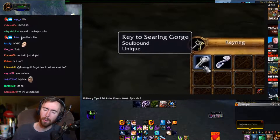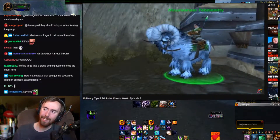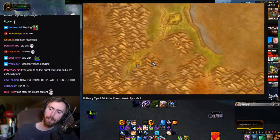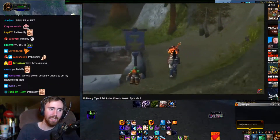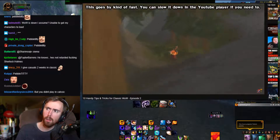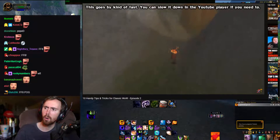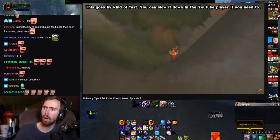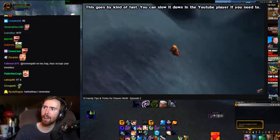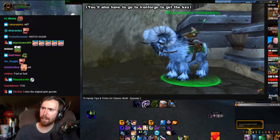Speaking of keying, one that you'll need as Alliance is the Searing Gorge key. You need to kill the Thunder Lizard Margal the Rager in the Searing Gorge and bring back his horn to Mountaineer Pebblebiddy at the northern entrance of the tunnel. Normally you'd go all the way through the Badlands and wrap around, but there does exist a shortcut — head north up the mountain range, and with some careful jumping you can actually reach the zone. From there, take out Margal, grab the Thorium from the flight path, and fly back to Thelsamar for the quick turn-in.